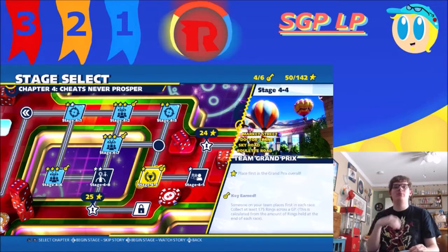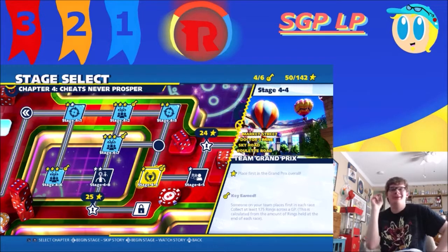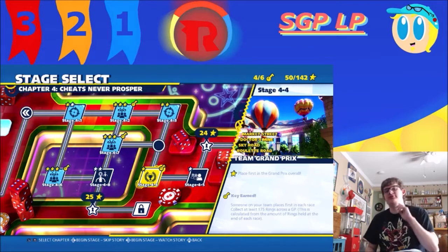Today we are back for Team Sonic Racing. And for a guy that's wearing a Flash t-shirt, we didn't go that fast last episode. In the previous episode, Rouge went all the way back to Green Hill Zone and her car got a makeover, but it looked more like a brownie — it was actually pretty cool. So definitely make sure to check it out.